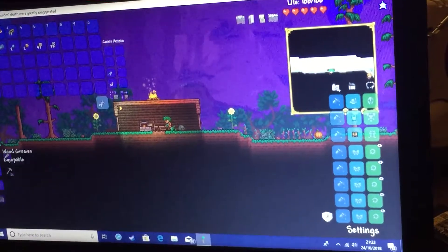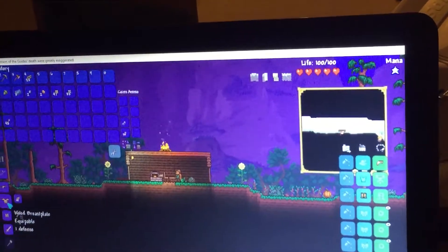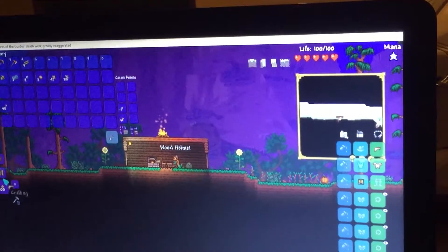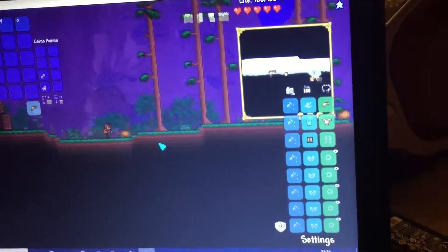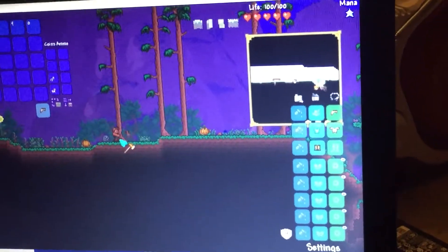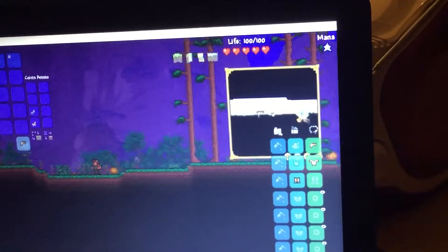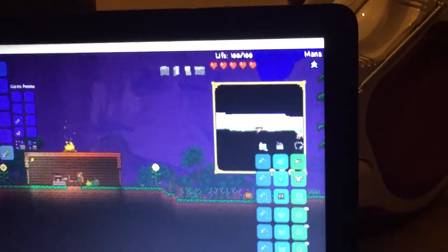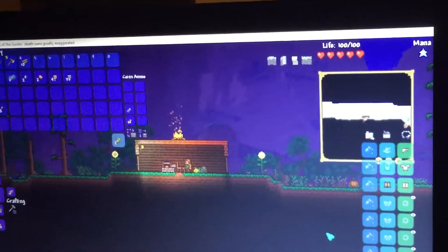I don't have enough wood. I don't know — my guide is stuck in a hole. Well done, guide. Just going to quickly make some armor. Do I make two helmets? Need a bit more wood, just a bit more. Doing the basic things — now we can make the chest piece. We now have free defense.